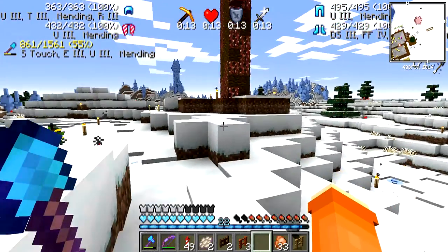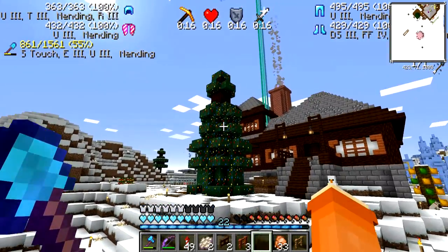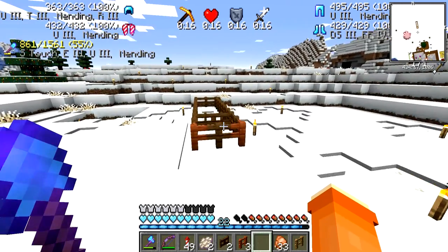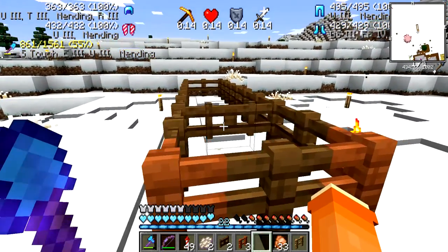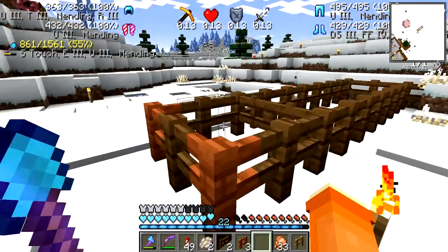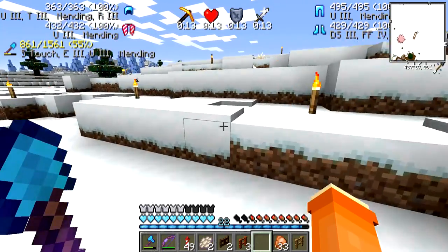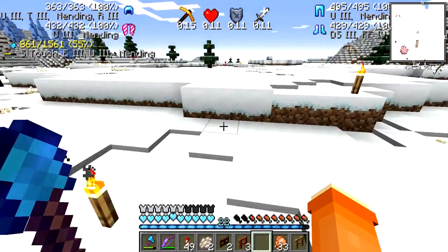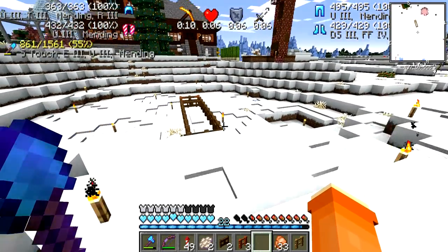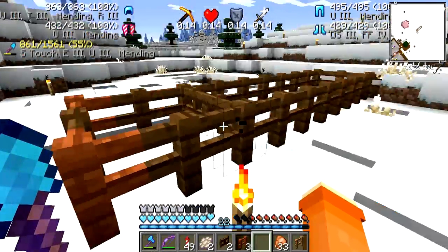I decided that while I wait for a thunderstorm, I'm going to chop trees - lots and lots of trees. And I decided I was going to try to get a music disc. In old versions of Minecraft, if you could get a skeleton to kill a creeper, the creeper would drop a music disc. I figured I'd try that while I waited for a thunderstorm - it's something to do.